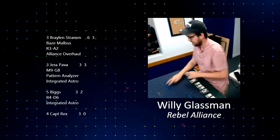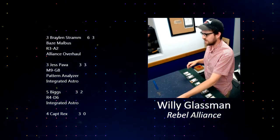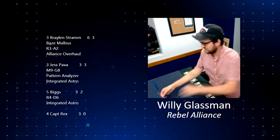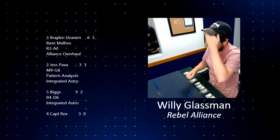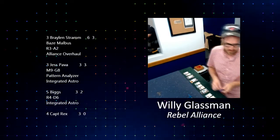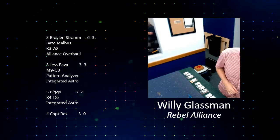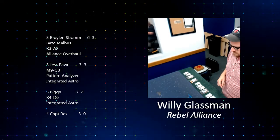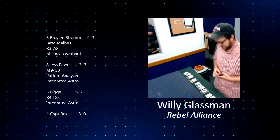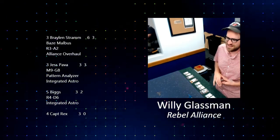Player 2, we've got Willie Glassman with Rebel Alliance. He has a Pilot Skill 3 Braylon Stram with Baze Malbus Crew Card, R3A2, and Alliance Overhaul. Next, he has an X-Wing T-70, Jess Pava, Pilot Skill 3, carrying Integrated Astromech, M9G8, Pattern Analyzer, and Integrated Astromech. Last, Pilot Skill 5 Biggs — a staple of any Rebel list — with R4-D6 and Integrated Astromech, and a Pilot Skill 4 Captain Rex to fill out the points.